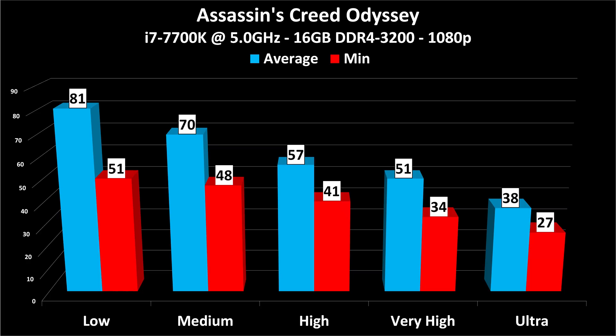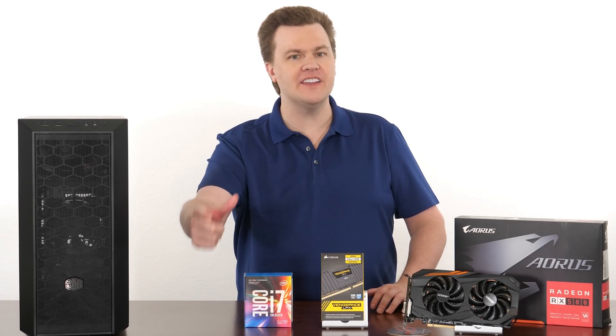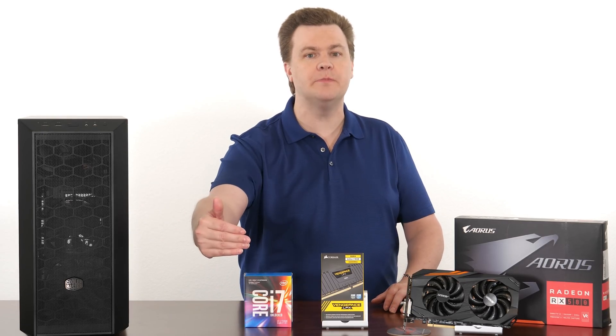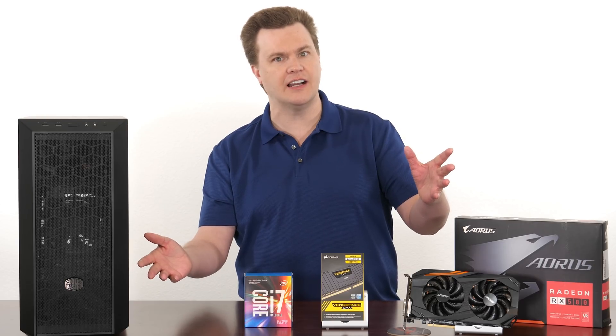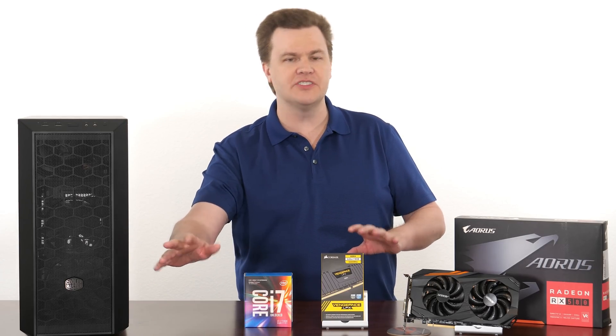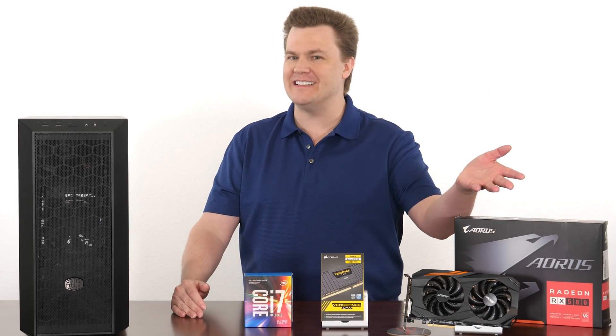Medium detail averaged 70 frames per second. Ultra detail averaged 38 frames per second. Wow. High was 57 — again, at 1080p, high detail, about 60 frames per second. And very high was 51. You can see low detail at 81 — I'll show you that in just a second. The minimums are, of course, much lower. Look at the performance difference: that's not 10 or 20% faster — that's nearly double the performance. That is a huge, huge leap in performance. But yes, the details are turned down a bit, and if you freeze the game and just stare at screenshots you can pick out the details. But you're not doing that when you're playing the game, which is why: high details for gaming, ultra details for screenshots.